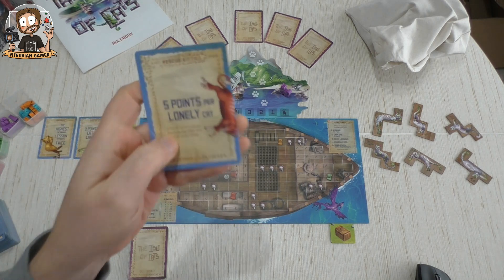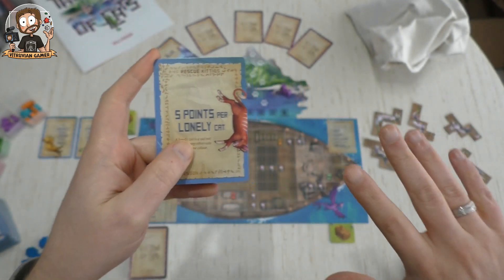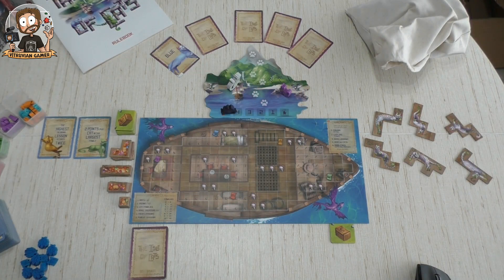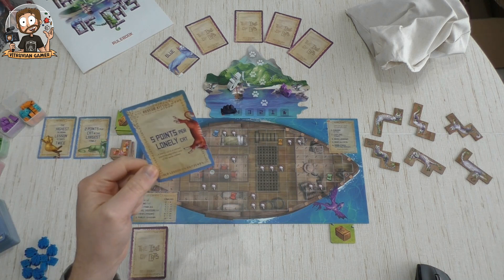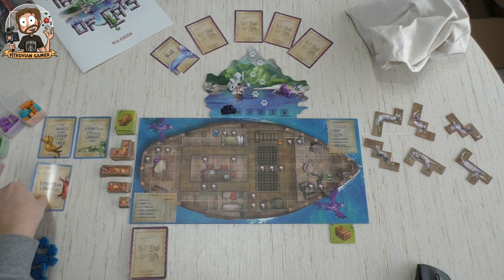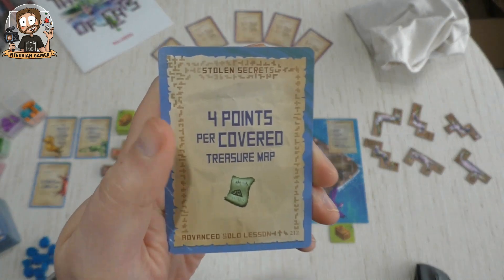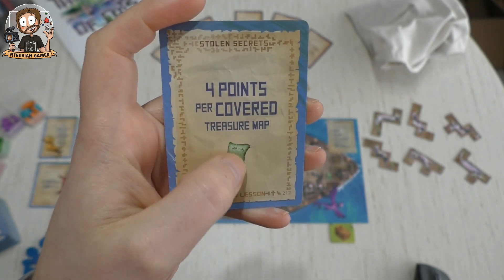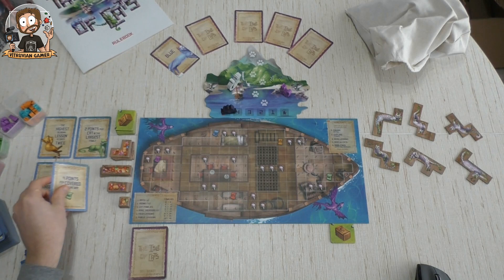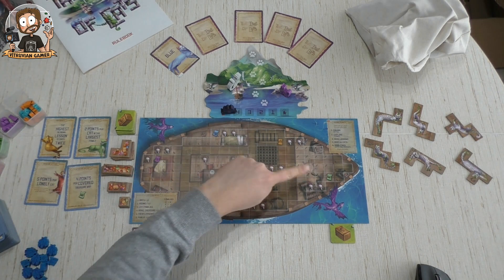She will also score five points for each lonely cat — that's a cat of a color not adjacent to any other cat of the same color. We really don't want that, five points for each one. And this terrible lesson: she will score four points for each covered treasure map. There are five treasure maps on the ship.